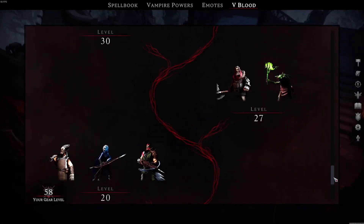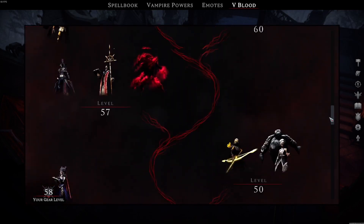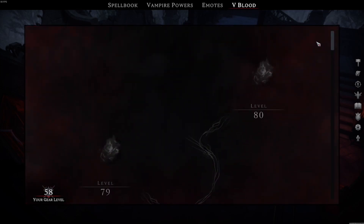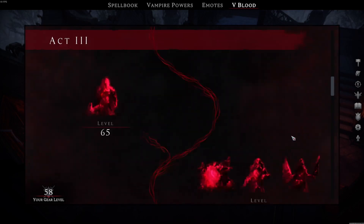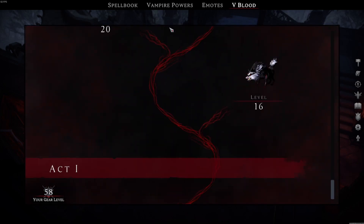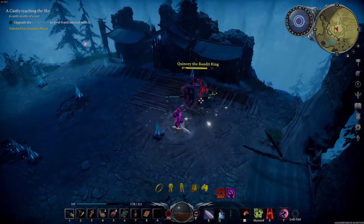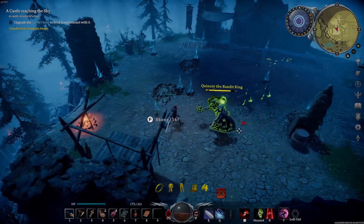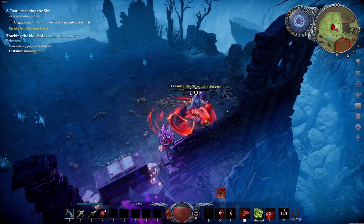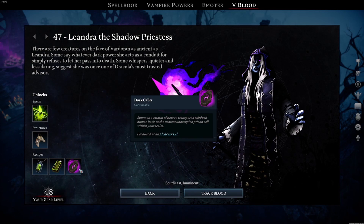Let's talk about the new and improved V Blood system — it has been totally overhauled and no longer requires you to build a station at your base just to access it. It now has a dedicated menu which allows you to change which boss target you're tracking on the fly. Bosses appear on the list once your level is high enough, and once you beat them you're rewarded with a full breakdown of their loot plus cool new art for each of them. The new system is easy to navigate, looks clean, and breaks bosses into acts, giving a real sense of progression.